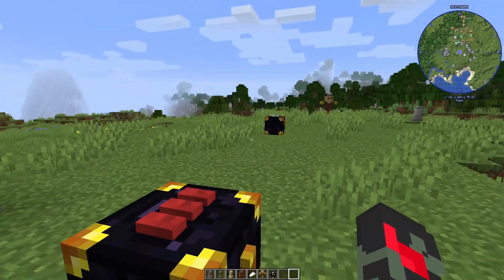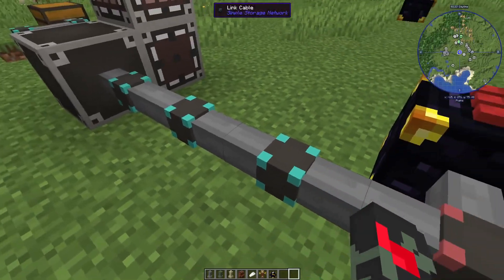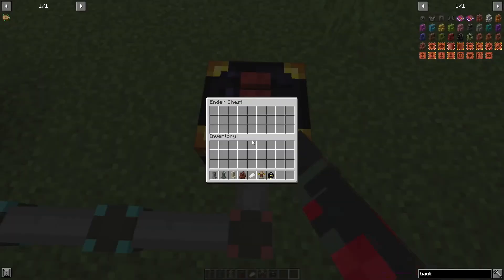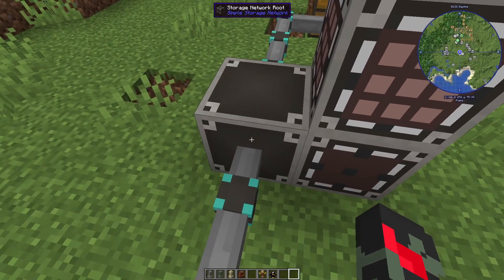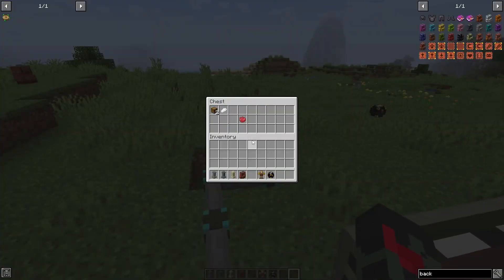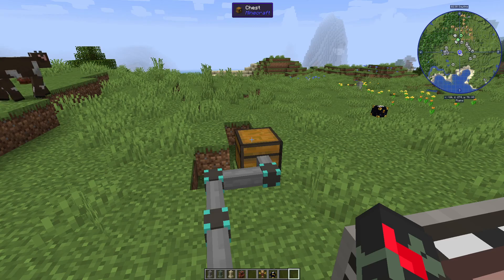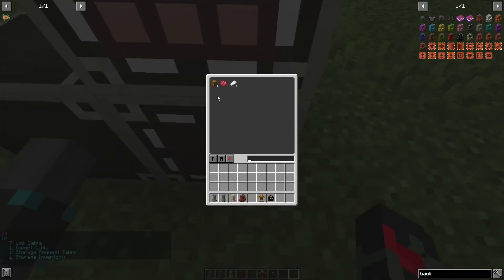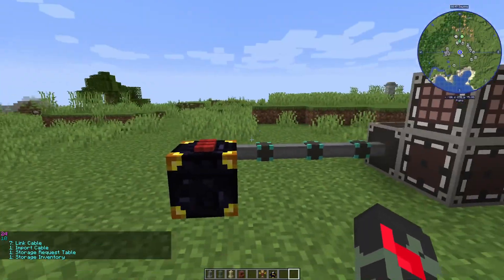Here's why these two mods work great together. With Simple Storage Network, if I put linking cables plus an import cable, I can import items from a chest into the storage system. So if I drop a sleeping bag near the import cable, it gets pulled automatically into the storage system. You'll have multiple chests at the back acting as your storage, and you can view all your items through the network.